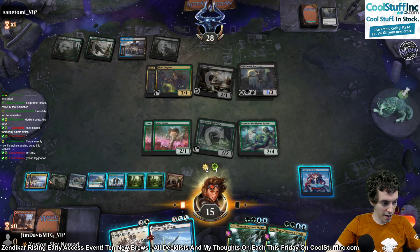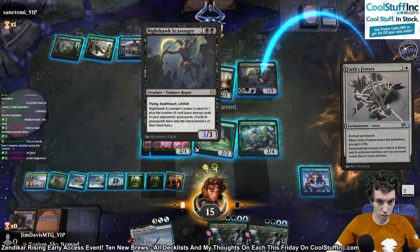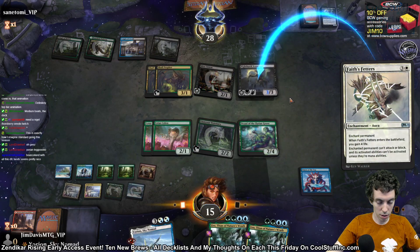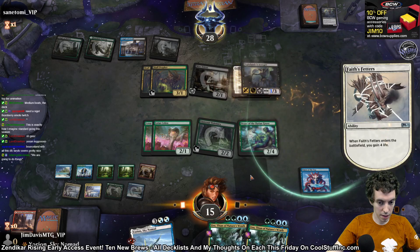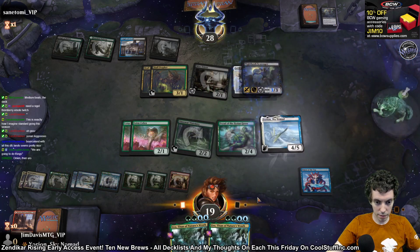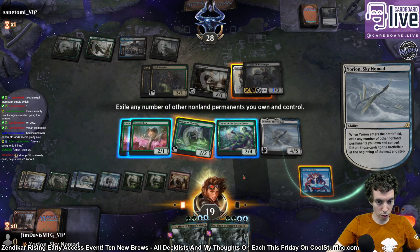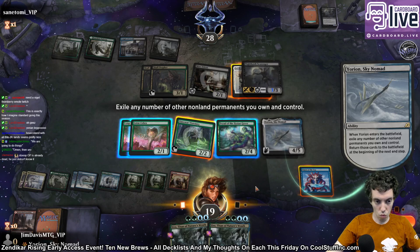Add white, white. We have one, two, three, four, five, six, seven, eight, nine mana — which is five and four. We're going to cast Faithfetters, put it on the Scavenger. Then we're going to cast Yorian. We're going to flicker our Faithfetters, our Omen of the Sea, and our Llanowar Visionary.